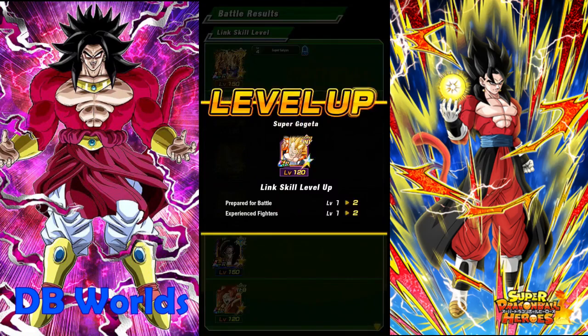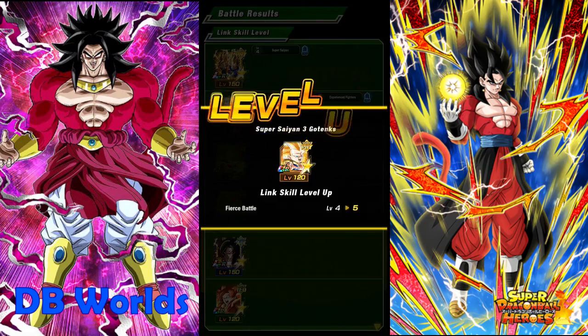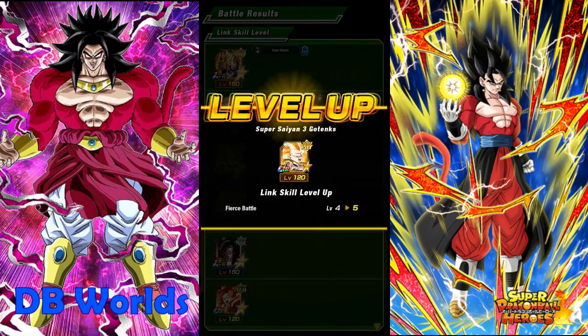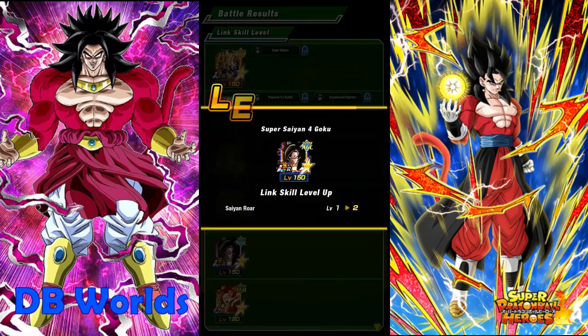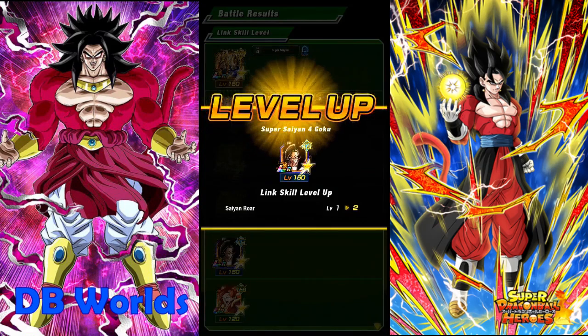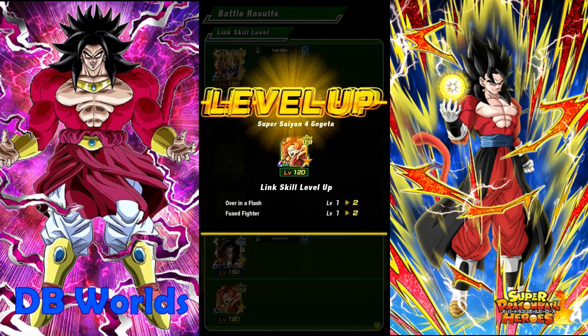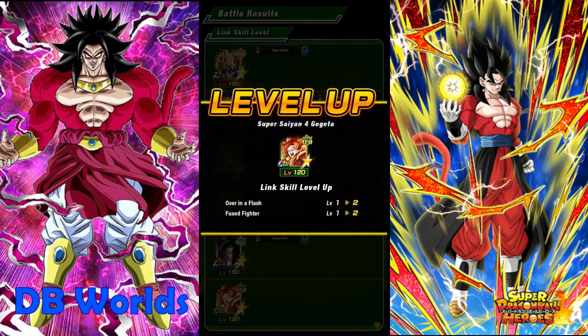You even have the chance of getting some incredible gems. Pilaf and Launch have a possibility of popping up in this mission as well. If you hop on their little circle, you should be able to face them and get anywhere from 15 to 20 extra incredible gems, which you can use to get Elder Kais and more. All my links are leveling up too.